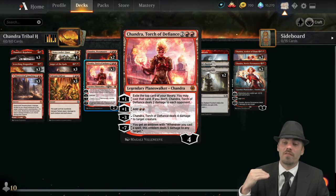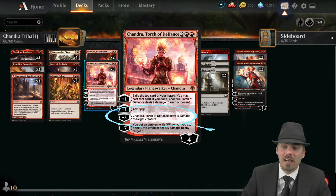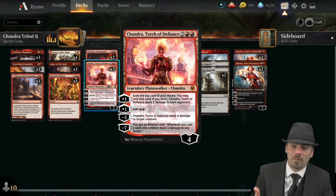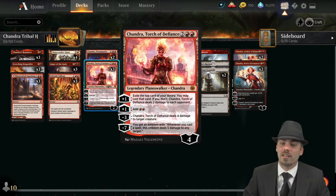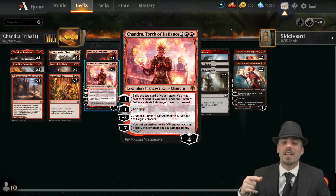Very, very powerful. You can also minus three: deal four damage to target creature. Anytime you have potential ramp, card advantage, or a removal spell in one card, that's powerful. She is so broken.